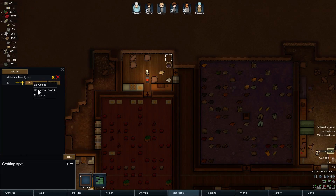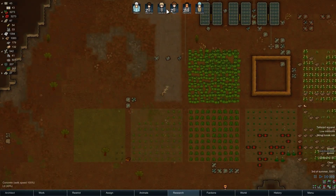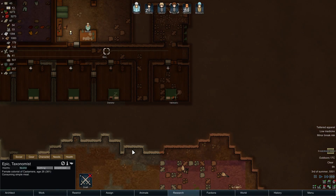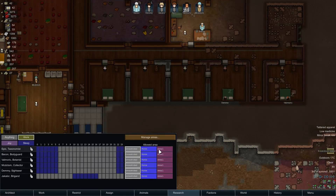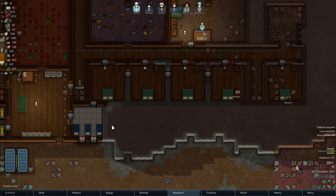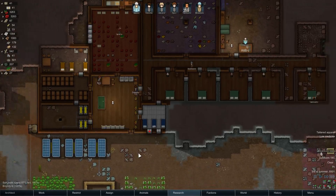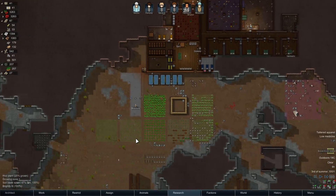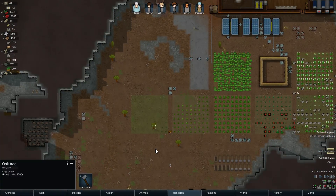We'll make a smoke leaf joint — we're gonna turn this place into weed central. And actually, this is joy time for everyone. I want to force them to actually relax so that they do take the chance to properly chill.